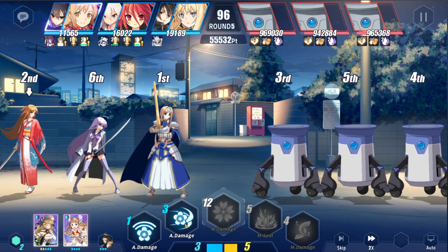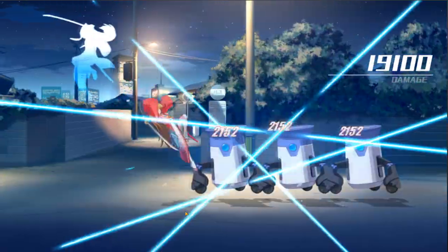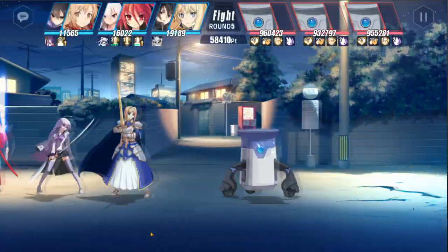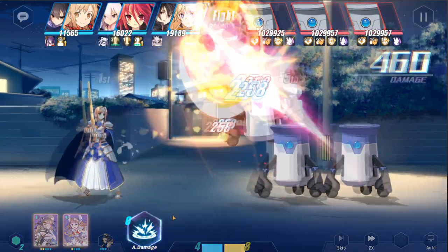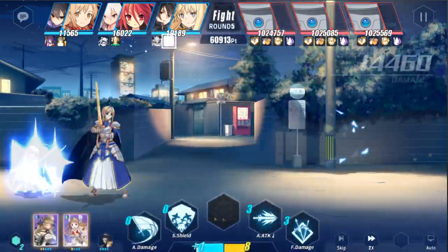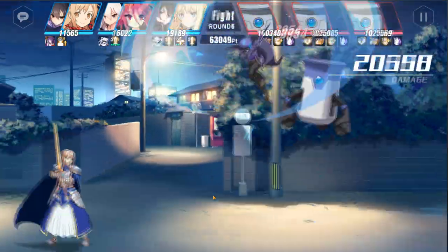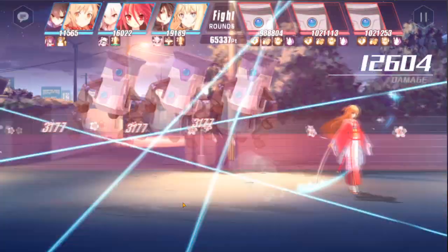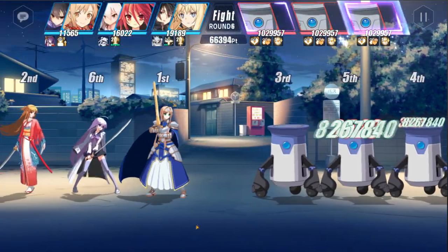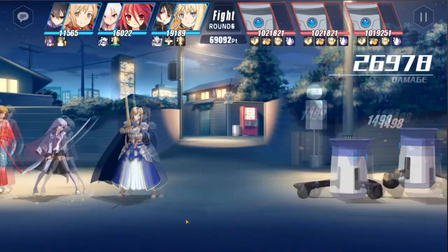Kimono Asuna is definitely an interesting DPS character with numerous things going for her: high damage per cost once you lower skill costs, a dual Climax with two different effects, the highest frail in the game, the first damage reduction ignore and shield bypass, and the ability to cross with a great healer and great DPS. I would recommend pulling for her if you missed out on Alice and want a similar but more DPS-focused character — not to say she completely outdamages a fully stacked Alice, but she's very compelling.